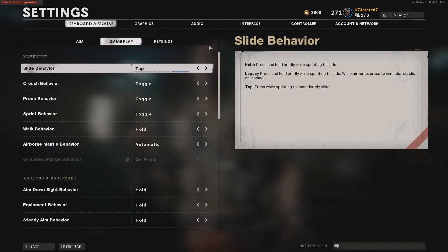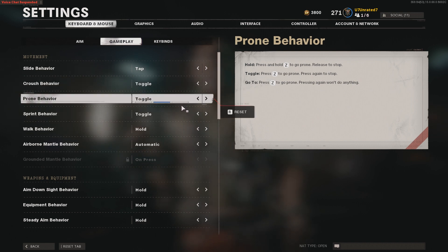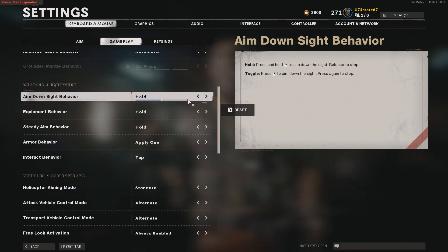On the gameplay tab, underneath movement: slide behavior I have set to tap, crouch behavior set to toggle, prone behavior set to toggle, sprint behavior toggle, walk behavior hold, and airborne mantle behavior automatic.